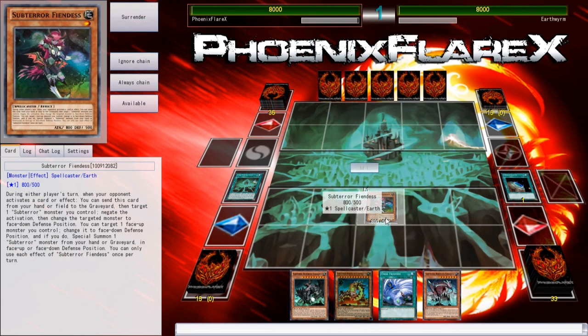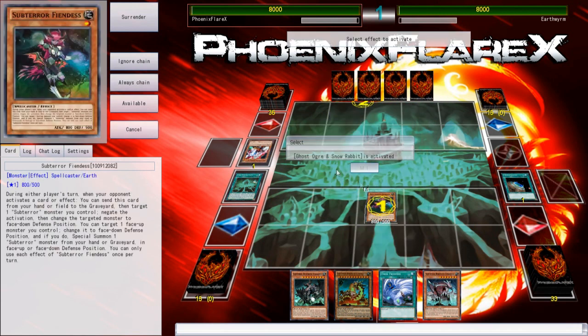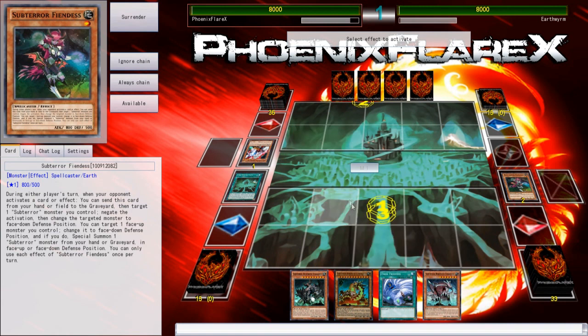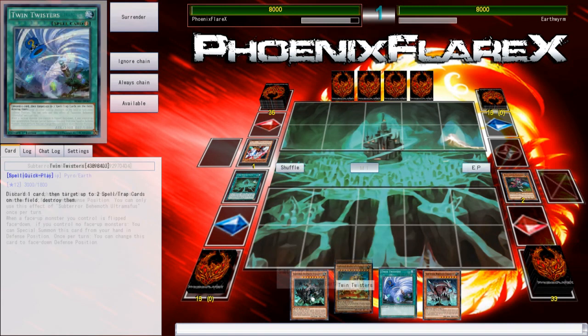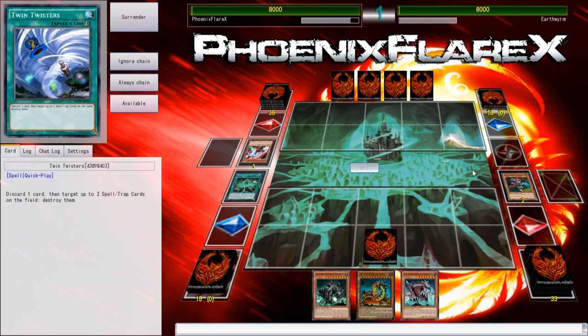Having a normal-summonable monster that can flip itself face down is a huge thing. I can then do this to negate — it has to change itself face down, and I get to negate the Ghost Ogre, but I don't get to do anything else. There went my starter card. That's why we do these videos in the way that we do them.